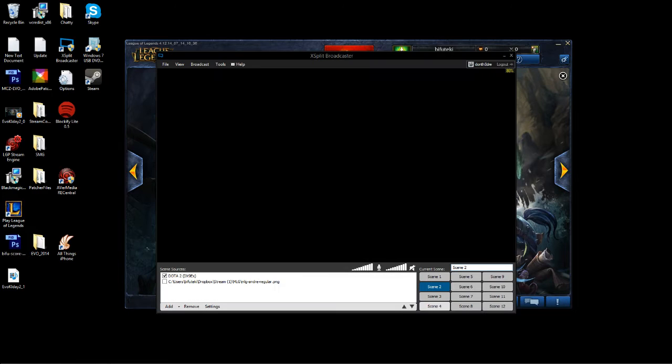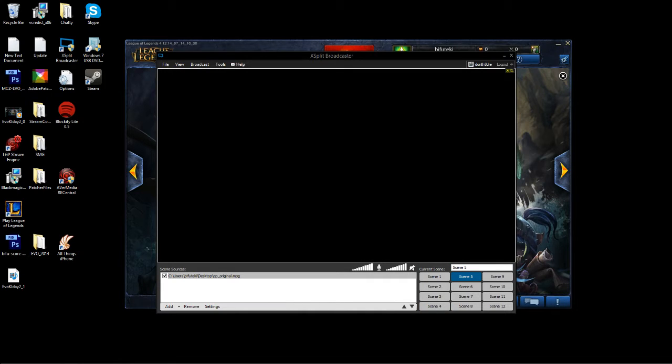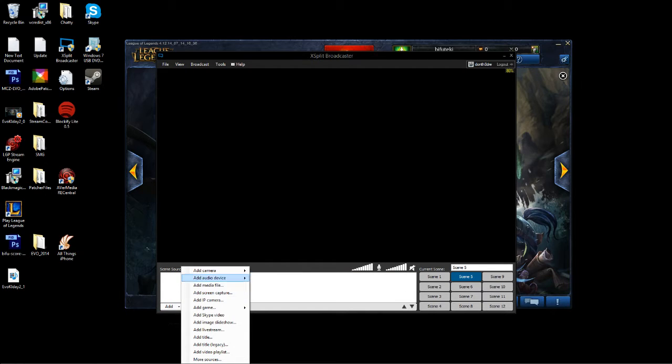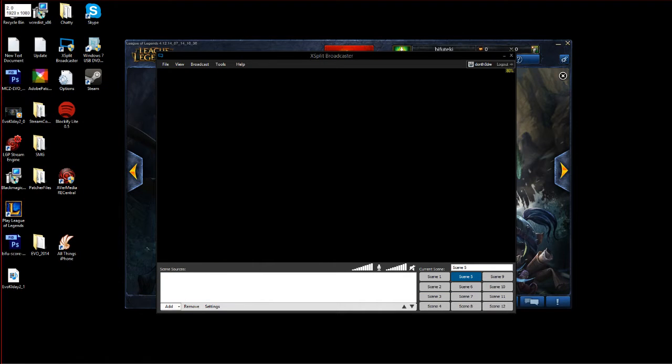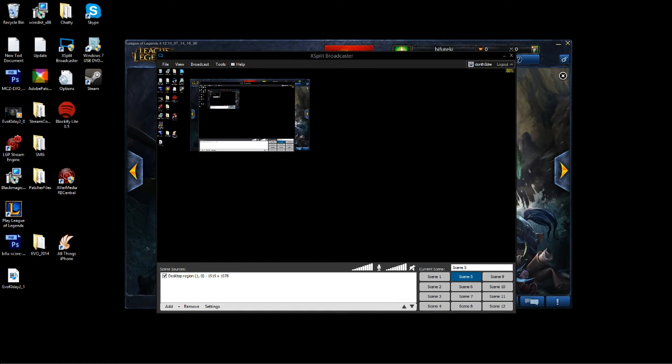You're going to go to an available scene. I'm going to make scene 5 the one we use. So what you're going to do is go in here and you're going to want to do a screen capture — basically just take this and capture all of it.